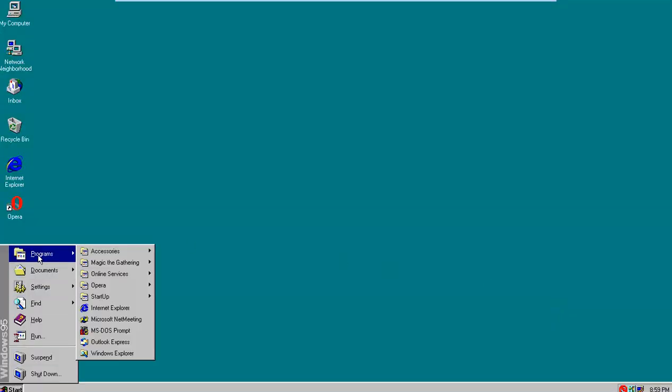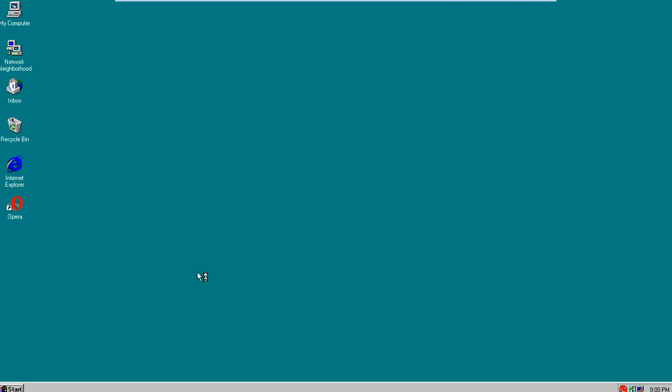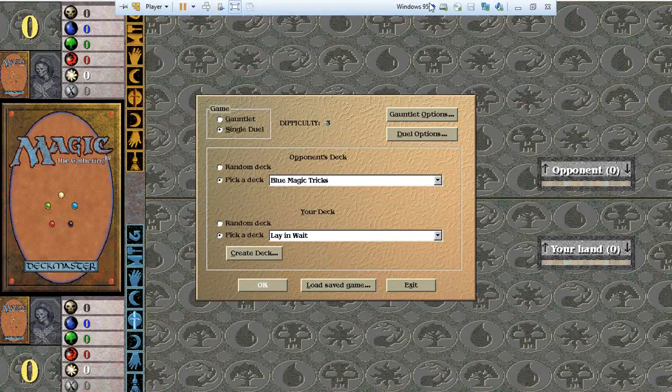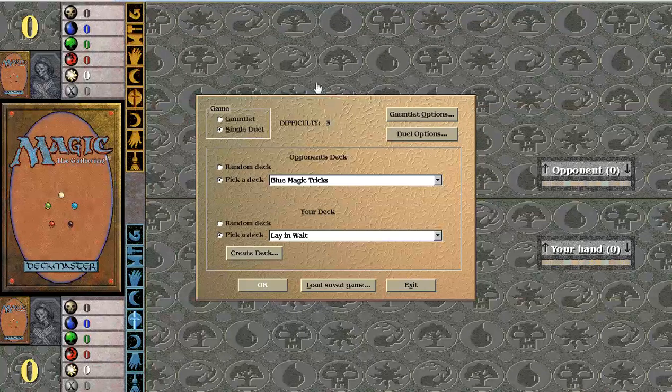If you ever want to play MTG Chandelier, you can buy it for like $10 to $20 on eBay. Or there are Abandonware websites where you can find this program. You'll need to use an emulator — I'm using one for Windows 95 called VMware. That's all you got to do, and you can play Vintage Magic like this, which is a lot of fun.